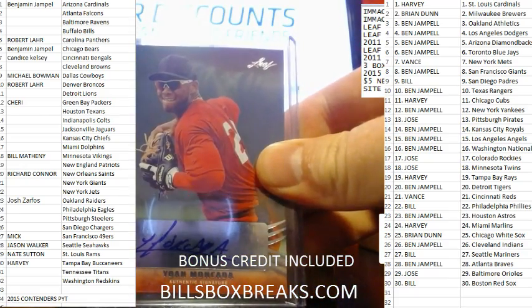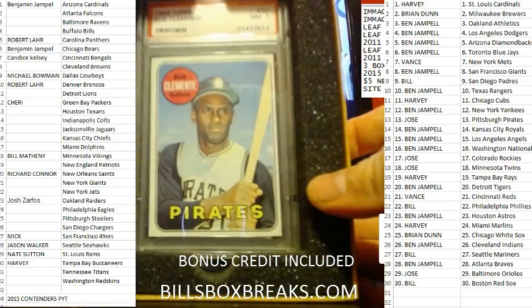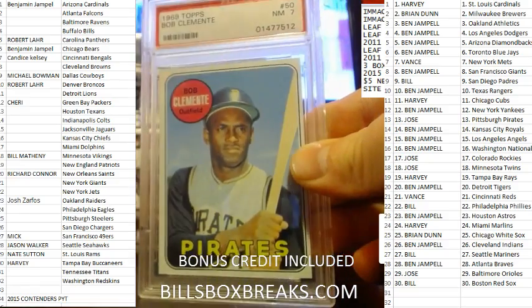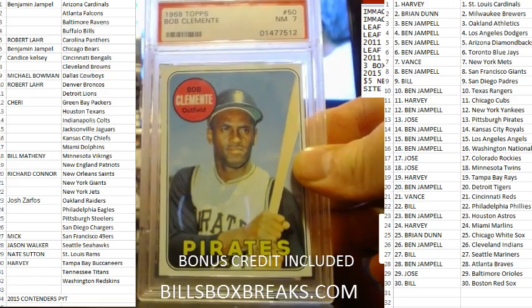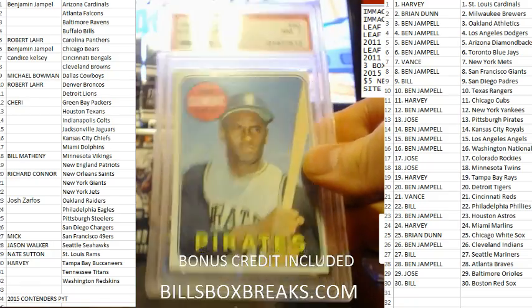Alright, we got Moncada. And then the hit is — ooh, nice one Jose. 1969 Clemente, near mid-7. Roberto Clemente — nice one Jose, near mid-7.